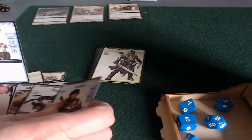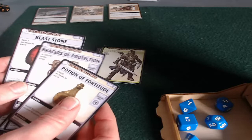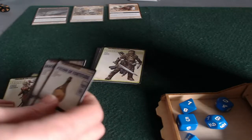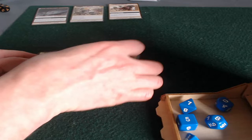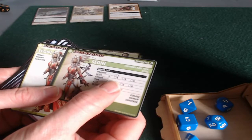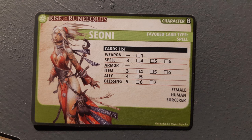She has some allies — four allies. She's got some Blessings, which are very flexible cards. And then items: three items — a Potion of Fortitude, a Blast Stone, and Bracers of Protection. All of these have that basic trait, which is a requirement when building the initial deck. These come from the suggestion in the rulebook, and it's also spelled out what her deck can consist of. On her card, her favorite card is a spell. She gets three spells, three items, four allies, and five blessings — that's the guideline.